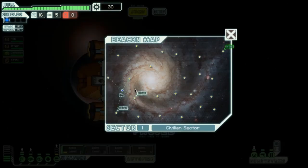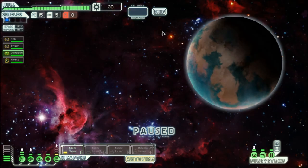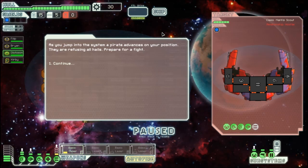There's a store and another store right there — that's good, except we can't really spend money yet. So we'll go to just two places first and then hit those stores. As we jump into the system, a pirate advances on our position — they're refusing all hails, prepare for a fight.